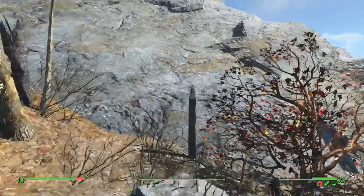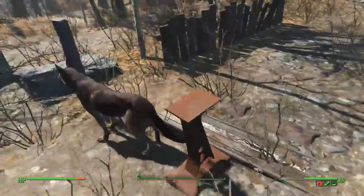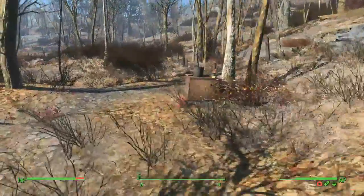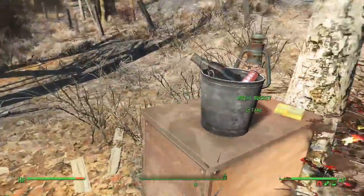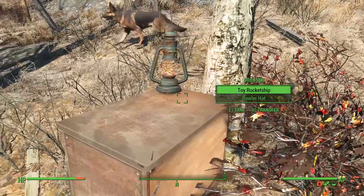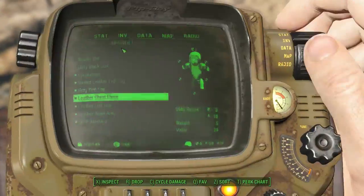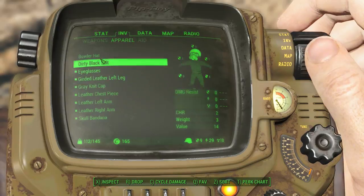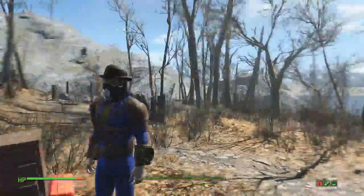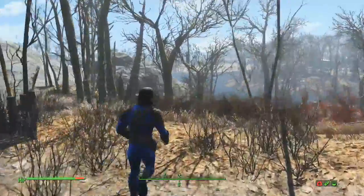Bottles — very nice. As we know, we can fill these up. I think you can fill up the Nuka-Cola bottles as well, or is it just the beer bottles? I'm going to take all this. Oh, we got a bowler hat. Walter White up in this. Want to cook some psycho?